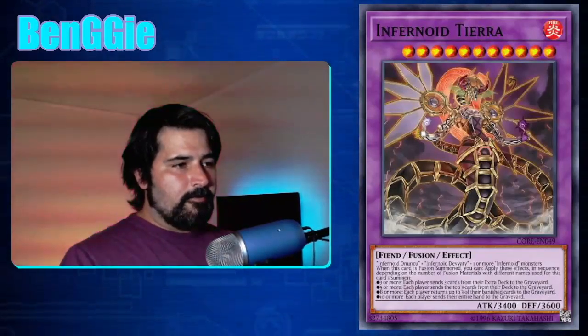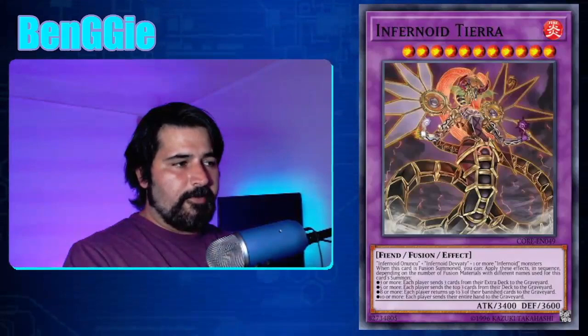Lastly, we have our fusion monster — Infernoid Tierra. Fusion material is one copy of Anuku, one copy of Deviati, and at least one more Infernoid. You can send all the Infernoids in your deck to the graveyard with Future Fusion to fuse all of them. On summon, it has four pieces of effect depending on the number of different Infernoid names used. Note: in the mirror match, if someone resolves Void Feast summoning Seget and two Decatrons copying Anuku and Deviati, you can activate Super Polymerization — but the fusion material is checked in the graveyard where you only have Infernoid Seget and Infernoid Decatron, just two different names, so you can't activate that effect.